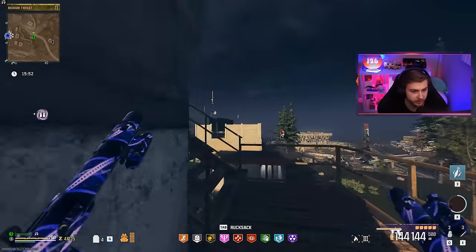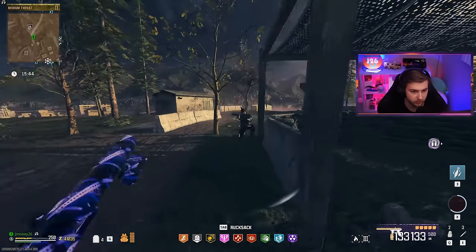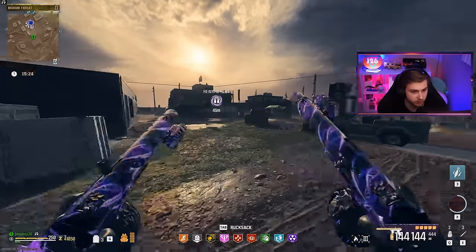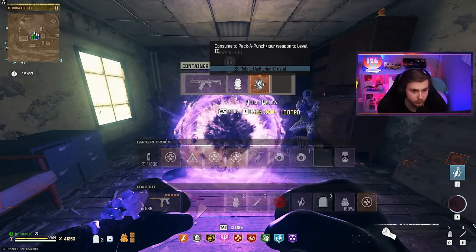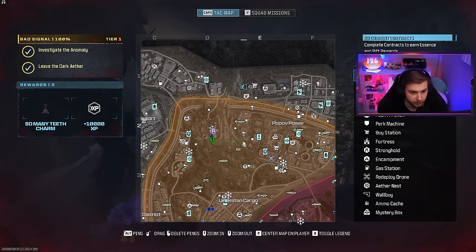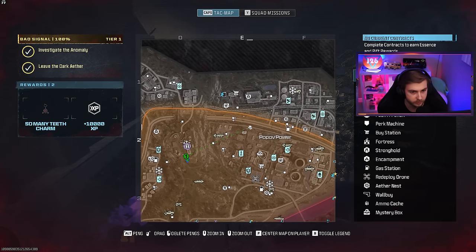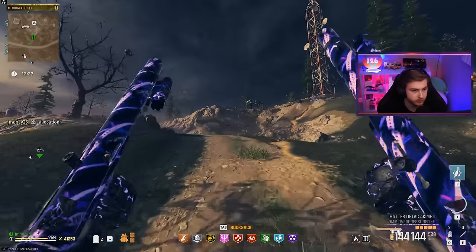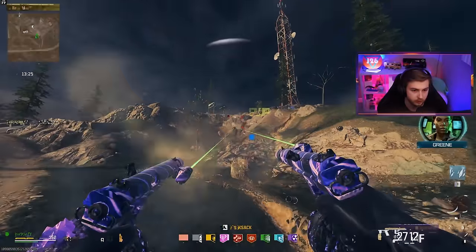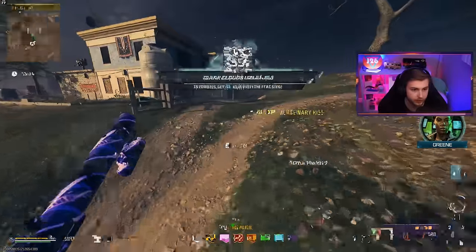We've basically taken out the entire Legacy Stronghold — there's just a few stragglers. Every single mercenary over here is dead. Oh wait, there's a reward cache for me? I'll come take that. But now I need to find a mercenary camp fast — there's not a whole lot of time left in this game. There's one right here — actually there's a mercenary stronghold right here. There we go.